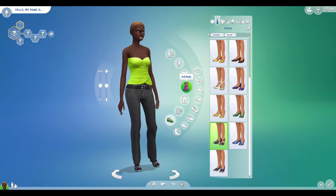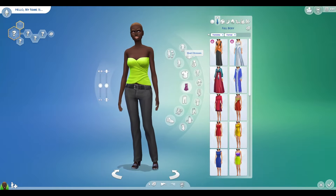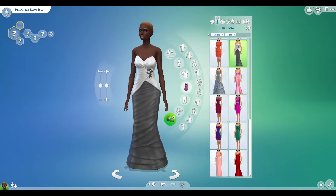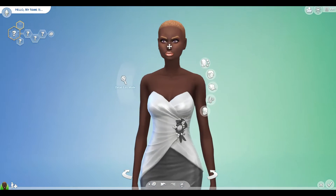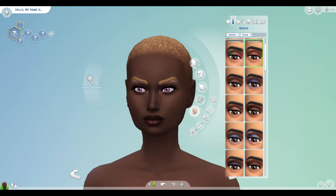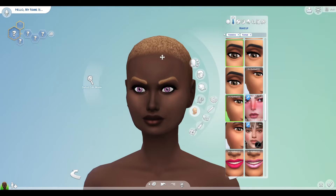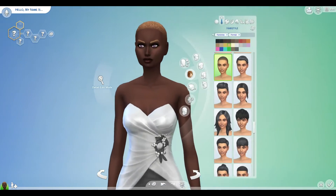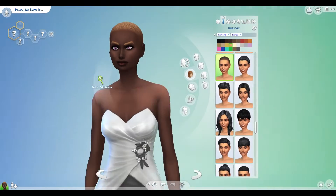Let's do our formal outfit now. 1, 2, 3. Very formal, I guess. Should we randomise our makeup? I guess we should. 1, 2, 3. I don't know whether to randomise our hair or not — I think I'm just going to keep it.